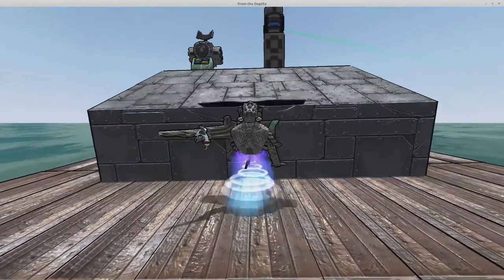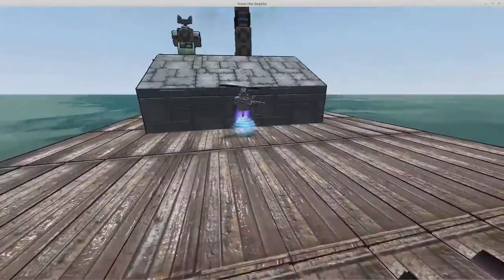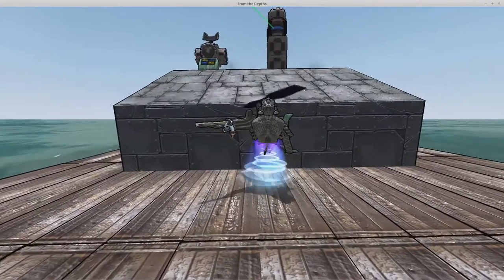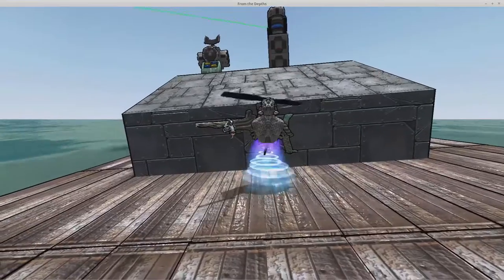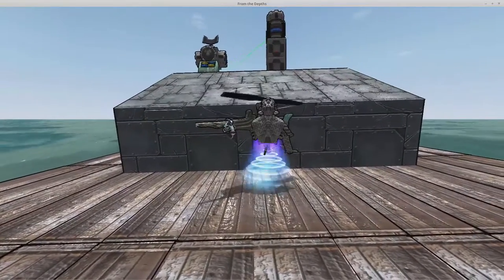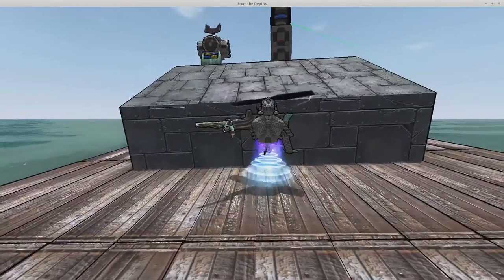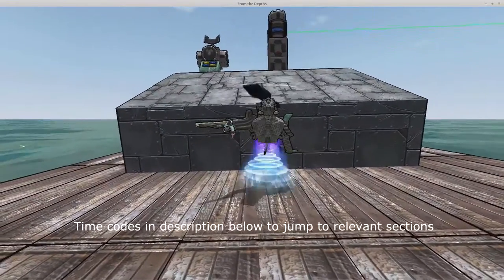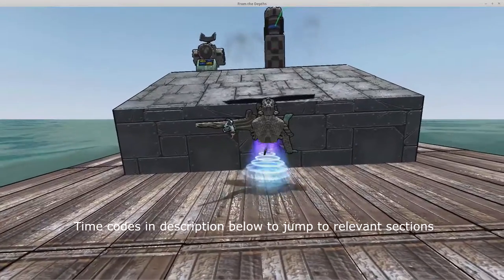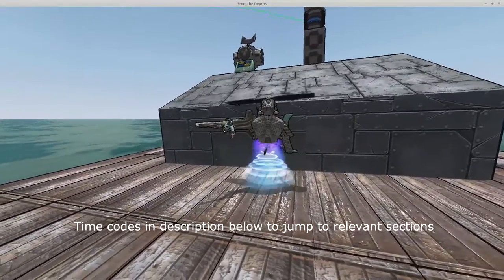Hello and welcome to Dell's Gaming. I'm Dell and this is From the Depths — we are on my little missile test platform in the designer. This episode we're doing a look at some changes. We are currently running build 1.744 and in the last couple of patches coming out really quickly from Nick the developer. All the changes we're looking at are to do with missiles.